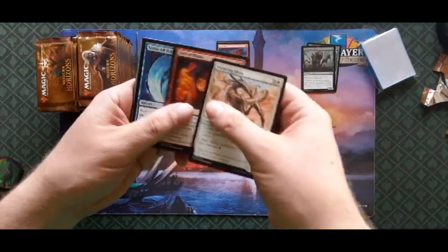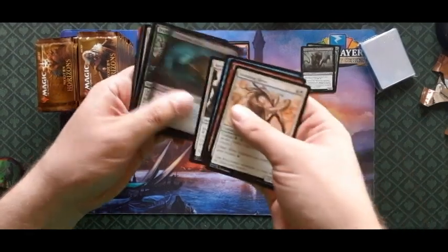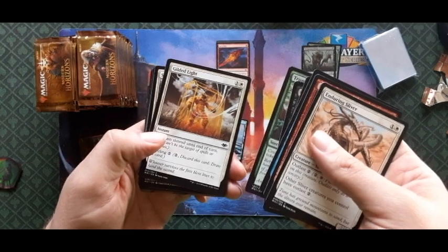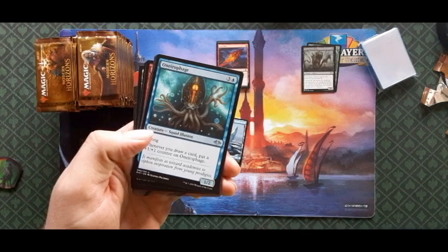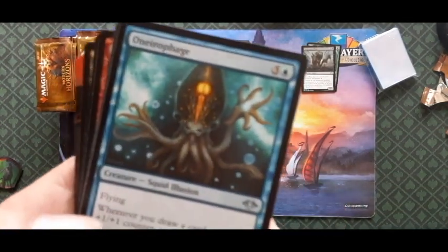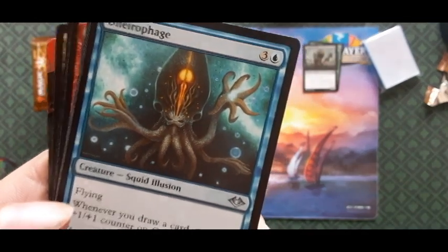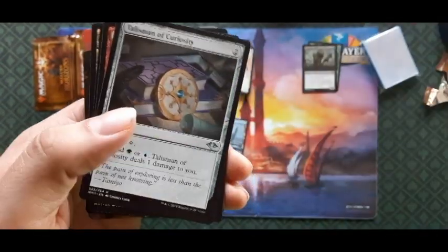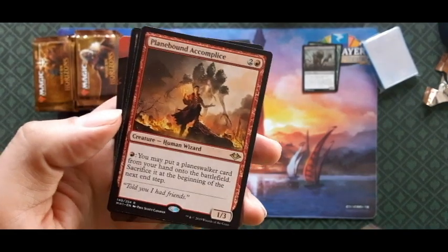Sliver First, Flame Scour All Possibilities, Recruit the Worthy, Gluttonous Slug, Trumpeting Herd — rare is in the back on this one. Gilded Light, Rain of Revelation, Shelter, and our first uncommon is the Orophage — man, it's a squid illusion. Another sliver, Talisman of Curiosity.